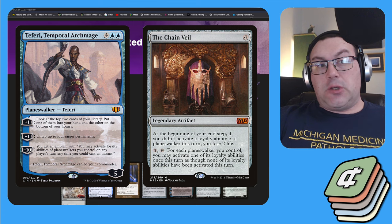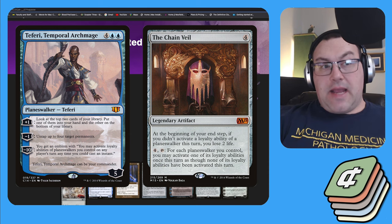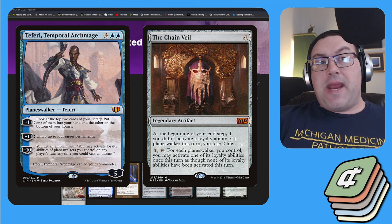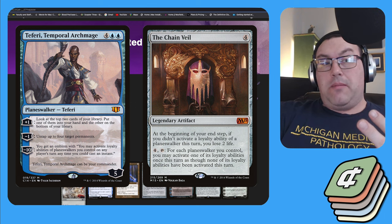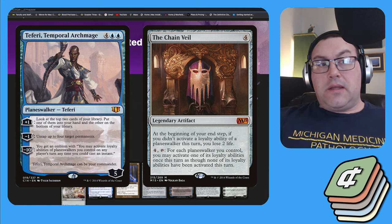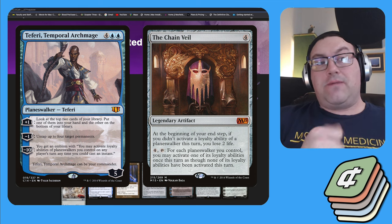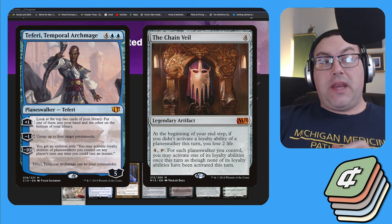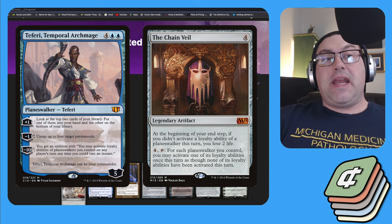With Teferi, the way the combo works is: you play Teferi, play the Chain Veil, tap the Chain Veil, and then you need three other permanents besides the Chain Veil that generate six mana or more. This isn't hard to do in a mono blue deck because you can play things like High Tide, Mana Crypt, Mana Vault, Grim Monolith, or Basalt Monolith. You need four mana to keep pumping into the Chain Veil and two extra mana left over. You pay four, activate the Chain Veil, tap your three permanents for six mana, then minus one Teferi to untap the Chain Veil and those three permanents, and repeat.